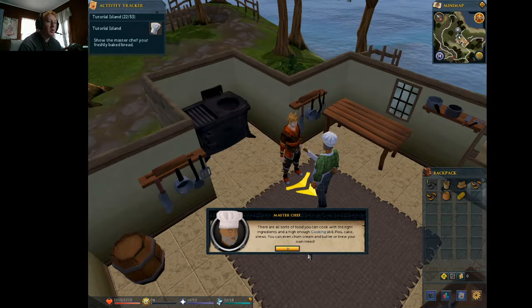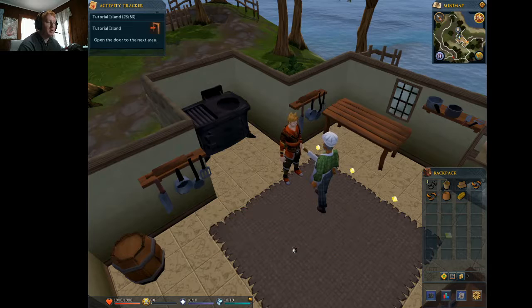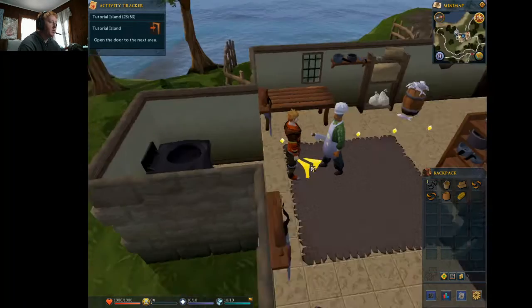'There are all sorts of food you can cook with the right ingredients and a high enough cooking skill — pies, cakes, stews. You can even churn cream and butter to brew your own meat.' Or brew your own meat — like using cream and butter. Okay. Open the door, go to the next area.